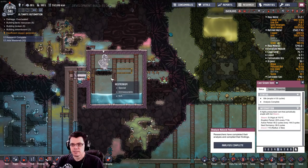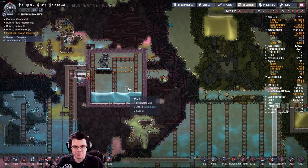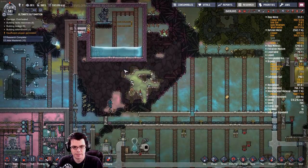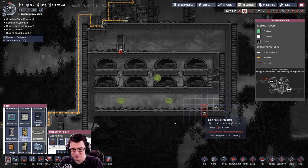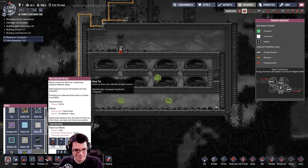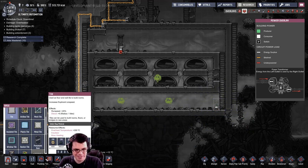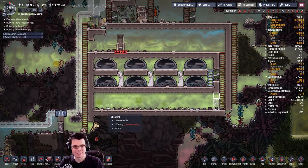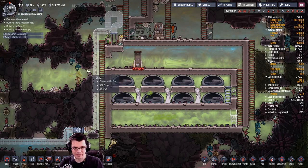My cool steam vent is about to start firing up again, making lots and lots of water. It's time to put a door down here so that this chlorine just doesn't keep gassing off forever. Look at all the chlorine around here.